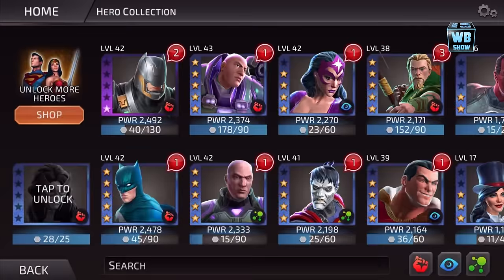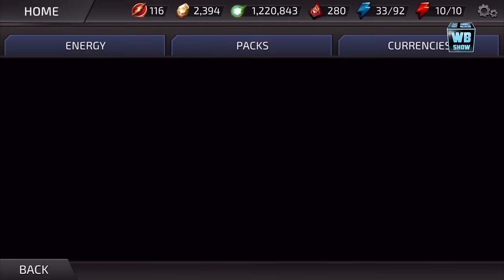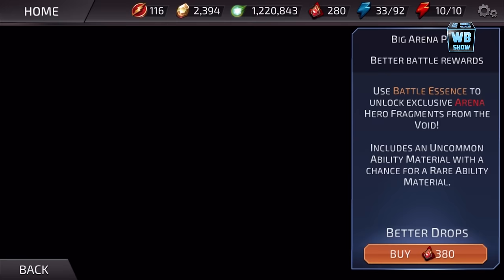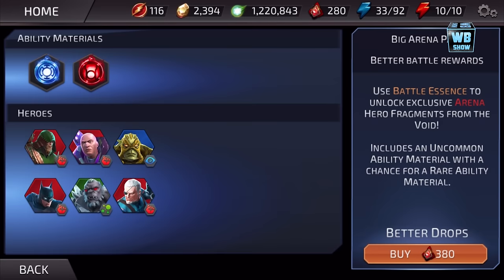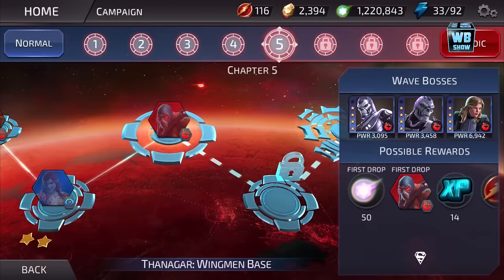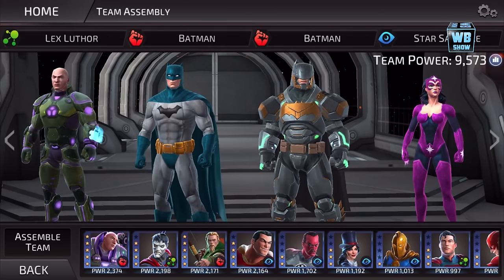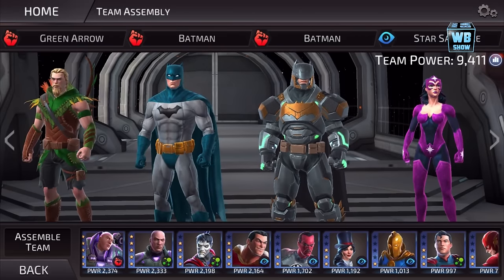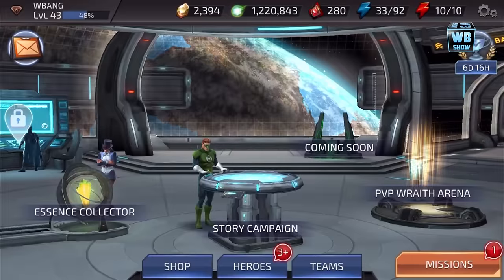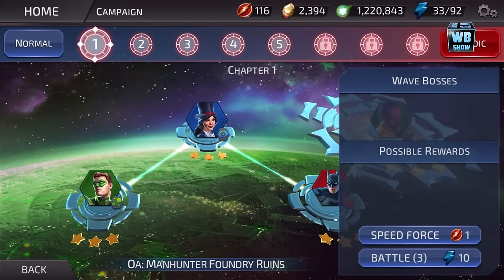You can only get this Green Arrow character through the special big arena pack. Notice he has a hoodie once you level him up. Let's put him into our team and go into battle to check out this character. We're going to remove Lex Luthor and put Green Arrow in.